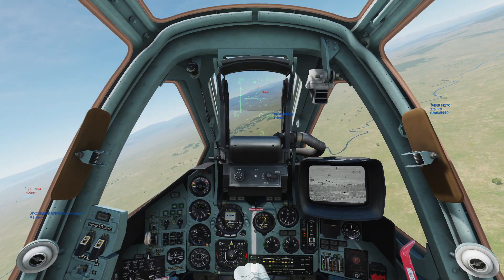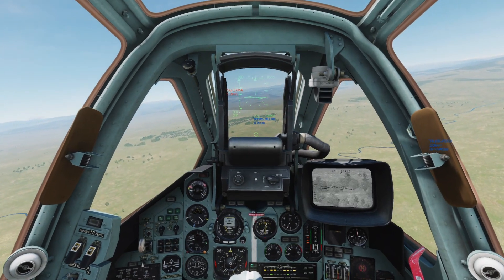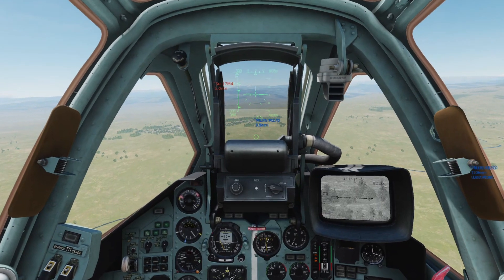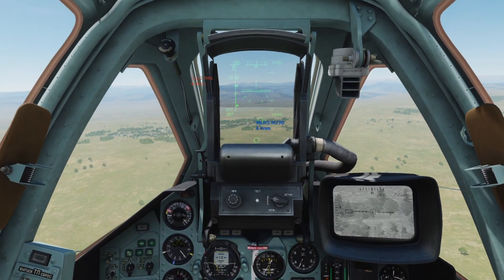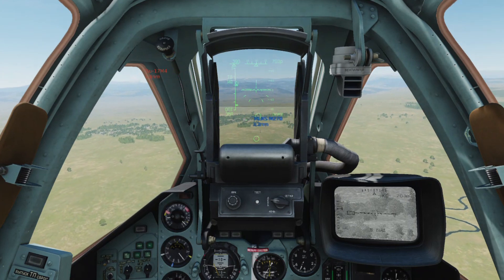You can zoom the screen in with Equals and zoom out with the Minus key. Once over your target press Enter to lock the target on the screen. For normal guided missiles, wait until the arrow is within the two green lines on the left side of the HUD, then press fire.